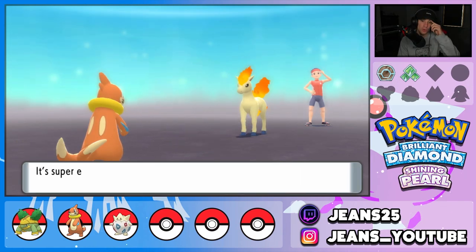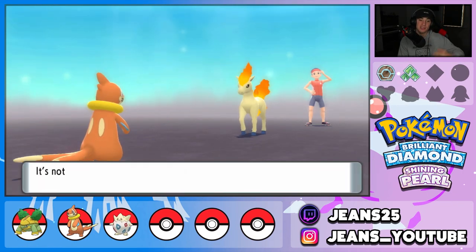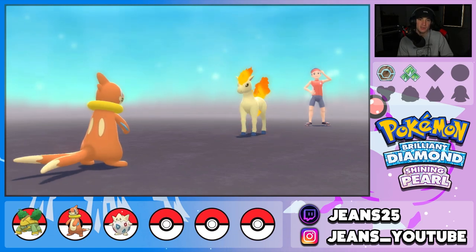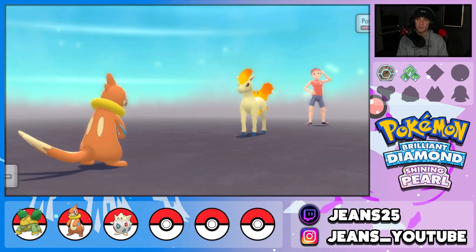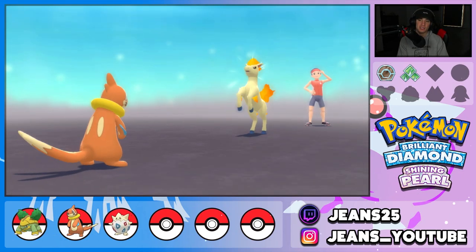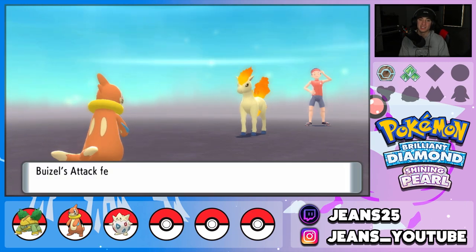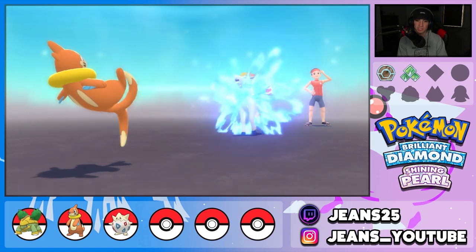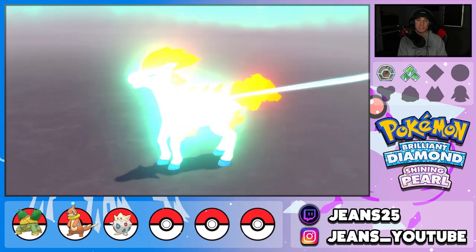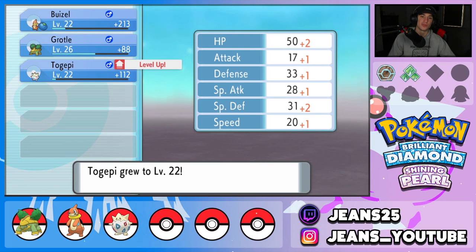We're here on Cyclist Road and we did get a bike in the last episode. We have to make our way down Cyclist Road, then hit the route to the right and go over towards Hearthome City. Our team's looking pretty good — we have a Buizel, a Grotle, and a Togepi. I'm hoping we can evolve Buizel in today's video because he evolves at level 26 and he is at 22.